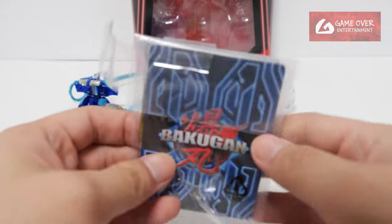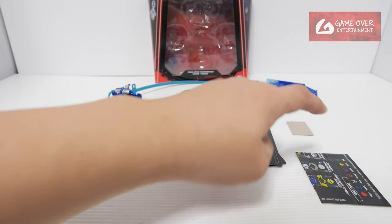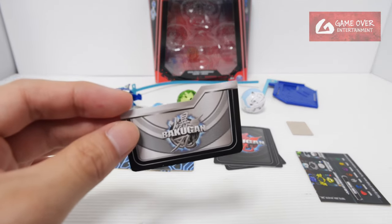Let's have a look at the cards first. So this was what was included: a Roblox code, checklist, three brawler cards, two gate cards, three Bakugan character cards, and one titanium special attack card.